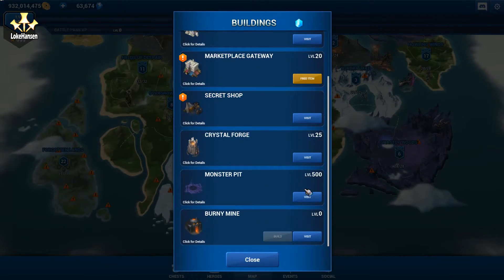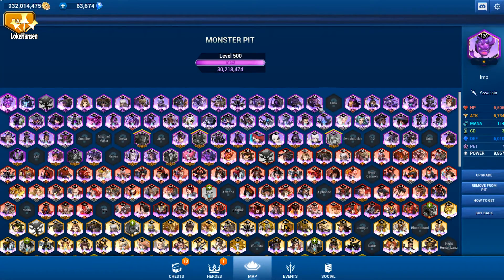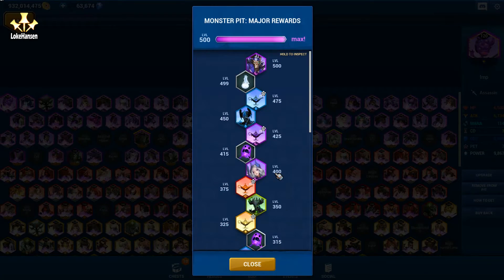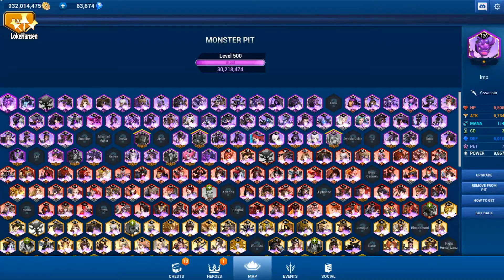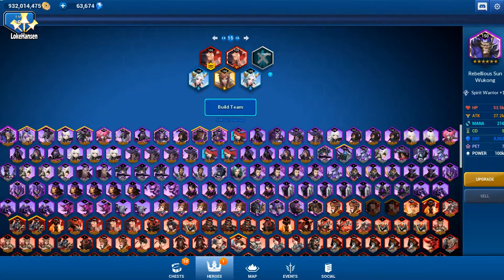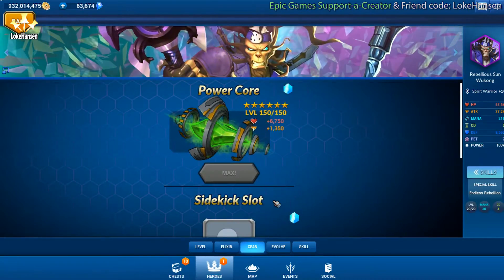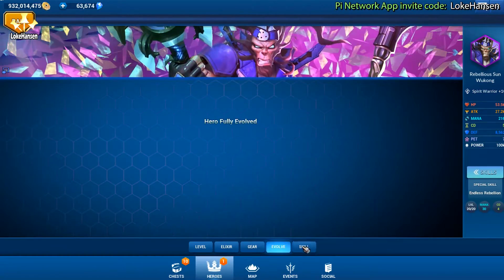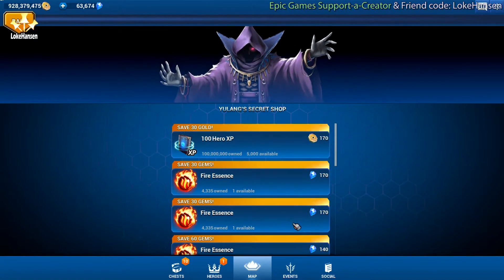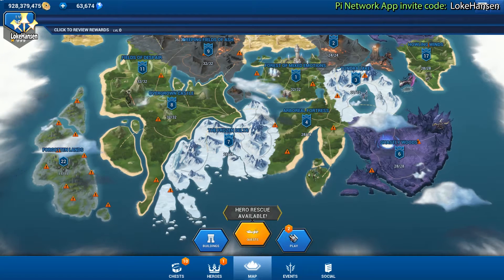I'm gonna be clearing out my stores. Let's check out the monster pit — still max level 500, so that is a bummer for me. One of the things I was really hoping was to be able to push forward in the monster pit. Let's see if we can upgrade our heroes any further, make things stronger. No additional levels or power for the heroes. I just cleared out my stores, nothing of interest in here.